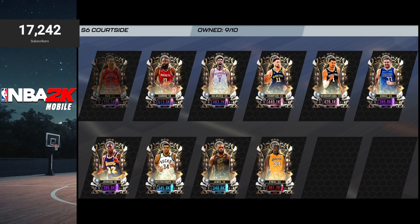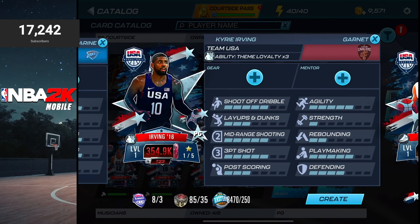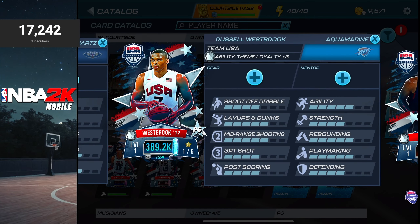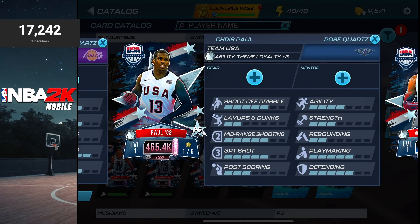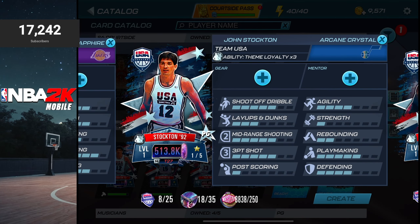D-Rose might make your team too high in power, so you'll have to surround him with lower rarity players, but either way you will get the 10% style bonus. The point guards you can use for this theme are Zircon Jason Kidd, Garnett Kyrie Irving who is really easy to craft, Aquamarine Russell Westbrook, Rose Quartz Chris Paul, Rose Quartz Magic Johnson, or RK Crystal John Stockton.